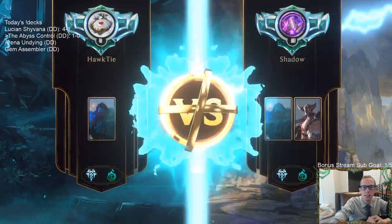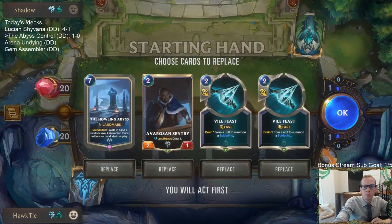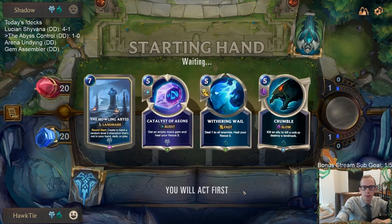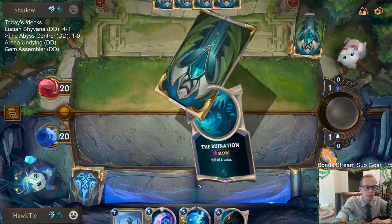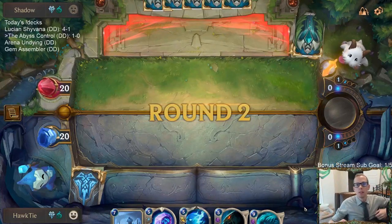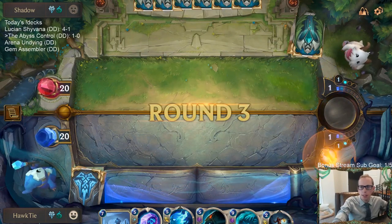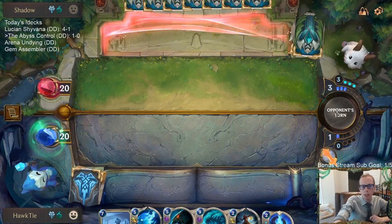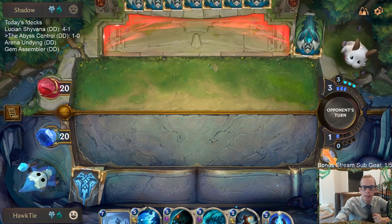This is the worst matchup to face in theory — thinking about how this should play out. We'll keep the Abyss and look for some ramp. Got a little ramp with Catalyst of Aeons. Their big threat is War Mothers — it has a one-time mana cost and then keeps generating threat after threat. Also Tryndamere requires two things to kill, so Tryndamere is also a pretty big problem. Both together are going to be problematic for us.